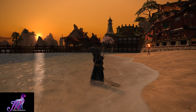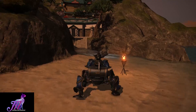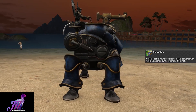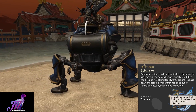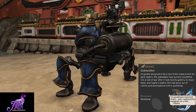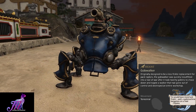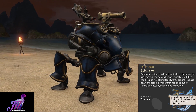So the mount itself — the Gobwalker is awesome. For those wondering, it does have the theme of the fight as you ride around, which a lot of people like. The mount text reads: 'Call into battle your Gobwalker, a steam-powered war vehicle designed by the infamous Illuminati. Originally designed to be a less fickle replacement for pack raptors, the Gobwalker was quickly re-outfitted into a tool of war, after it took twenty goblins to chase down and topple a walker that had gone out of control and destroyed their entire workshop.' The hidden text reads: 'Ye would have more luck finding a gob-machine bangplate on a tree' — a quote of Pupana.